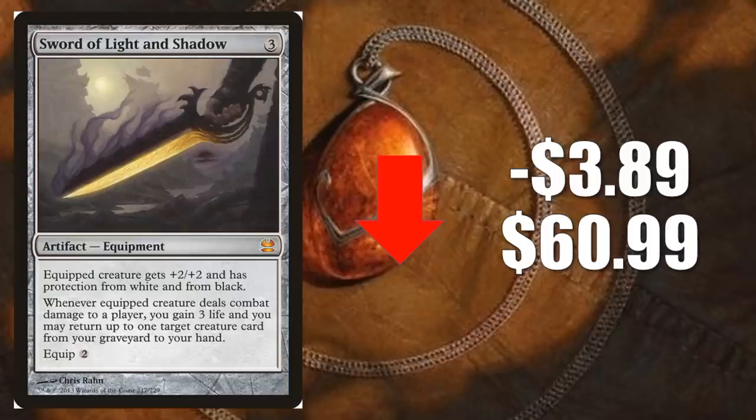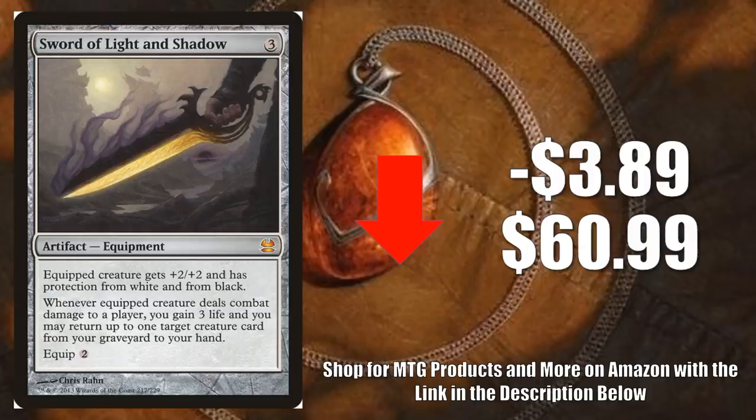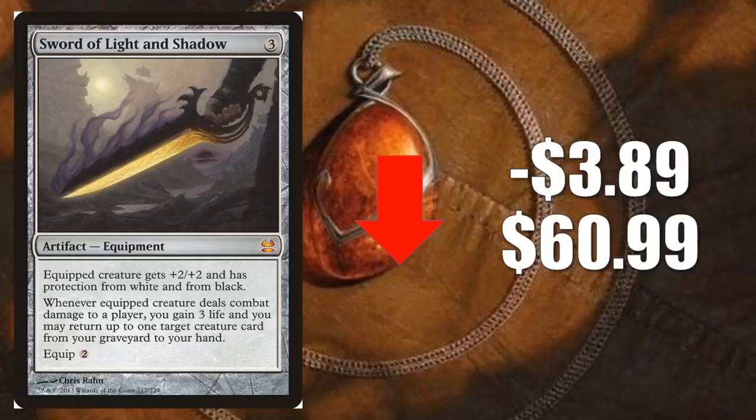Number four: Sword of Light and Shadow, Modern Masters — it goes down $3.89 to $60.99. This card spiked tremendously once we found out that Stoneforge Mystic was becoming unbanned in Modern. Now it's retracting a little bit, which isn't too surprising. When you look at the Stoneforge Mystic packages doing well right now in Modern, most of them aren't really running this card. Sometimes you see it in Death and Taxes, Bant Midrange, and some other builds. But it seems like more people are playing Sword of Fire and Ice, Batterskull, or Sword of Feast and Famine — those are the three pieces of equipment I see most with Stoneforge right now. This one does stand to lose more value, though it will always be a good Commander card and sees a little legacy play too.